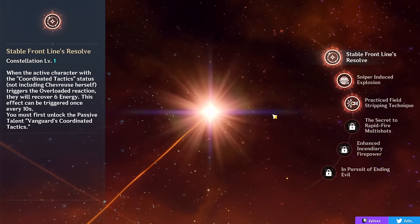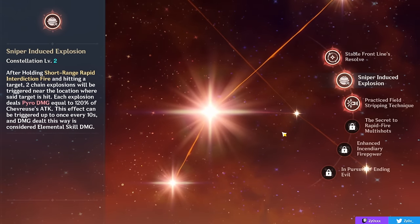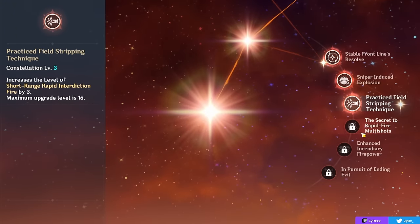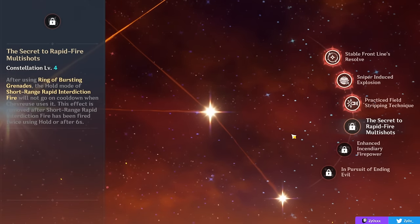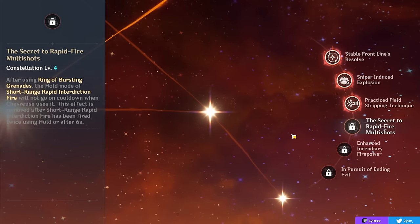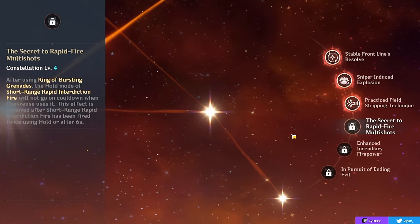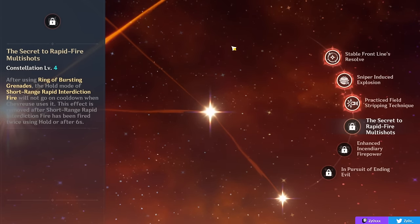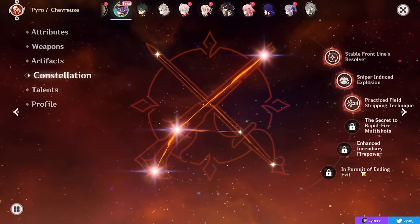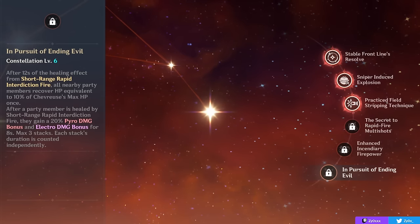C6 is the main constellation that's focused on buffing your team. It gives additional healing 12 seconds after your skill, giving all party members 10% of Chevreuse's max HP as healing. More importantly, C6 gives up to 60% Pyro and Electro damage bonus, stacking 20% per stack every time a party member is healed, with a maximum of 3 stacks. This means your on-field carry gains 20%, 40%, then 60% Pyro and Electro damage bonus as they get healed. Despite this, she's a perfectly strong and complete support at C0 — she's not an incomplete 4-star at C0.